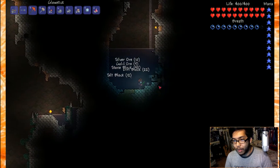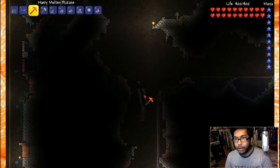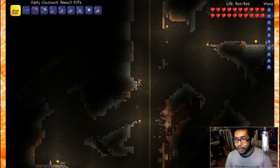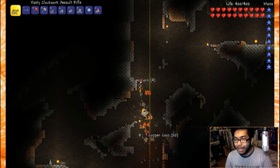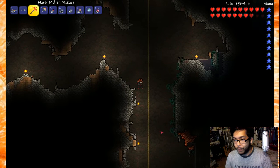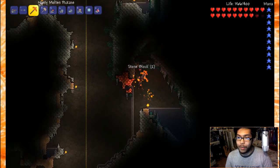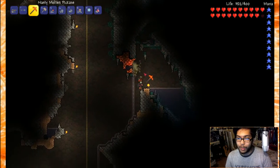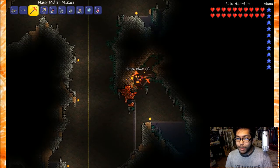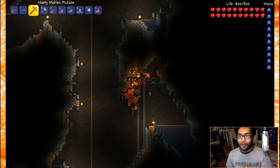Lots of blocks blasted but nothing there. Found some silver. Giant bats keep showing up — hard mode enemies. Found more platinum ore, perfect! They're showing up near areas I've already dug, which is nice. This is right near my house too, which makes it really convenient.